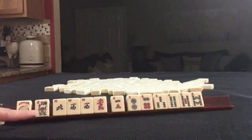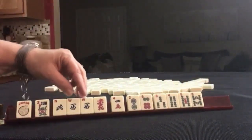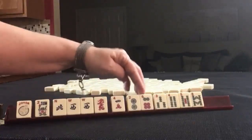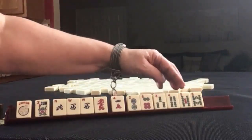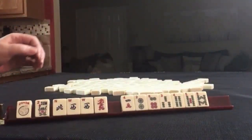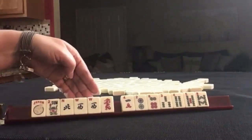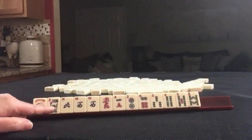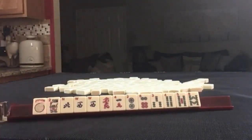We have a Joker, a Flower, North, a pair of West, Red Dragon, 4 Crack, 2 and 6 in Dots, 3, 4, 5, 8 in Bams. No multiples with the number tiles — our only multiple is the West. If these were your tiles, what would you focus on and what would be your first pass?